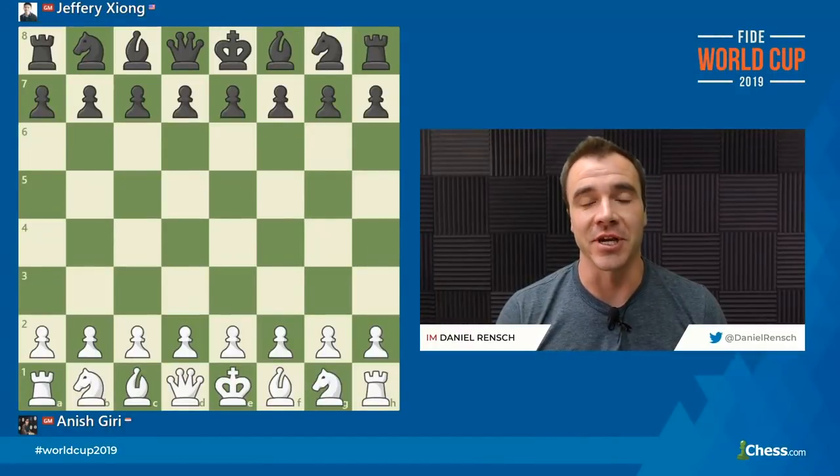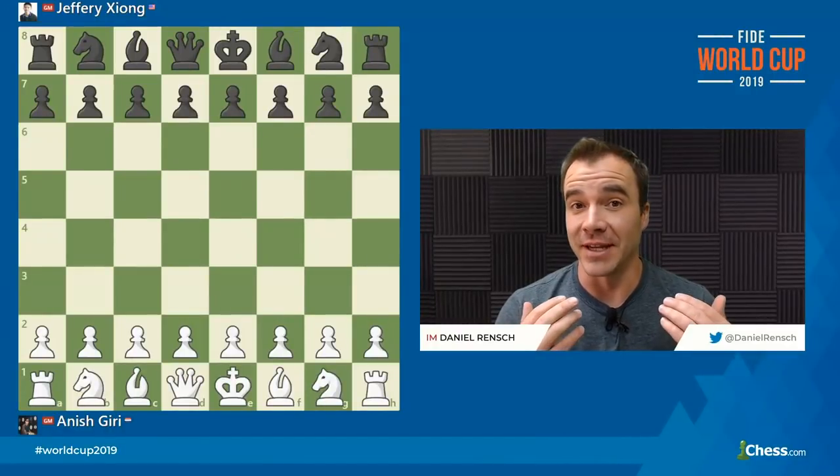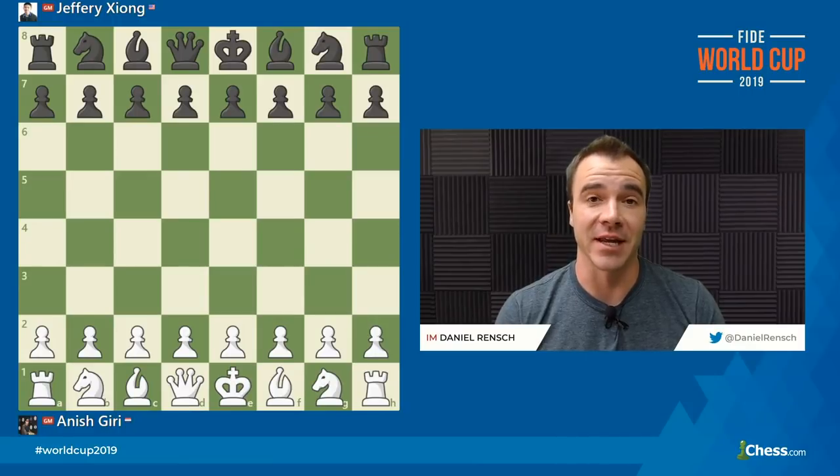He almost won the Junior Speed Chess Championship. This year, he became the latest Super Grandmaster from the United States when he crossed the 2700 marker. And Jeffrey Zhang's journey in Conte-Montsys, Siberia is not over yet. Let's take a look at this exciting tiebreak — a battle that went down between him and the number one player from the Netherlands, Anish Giri.